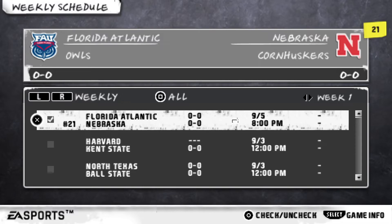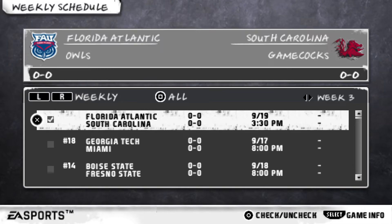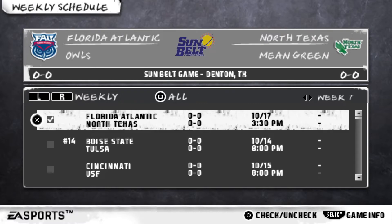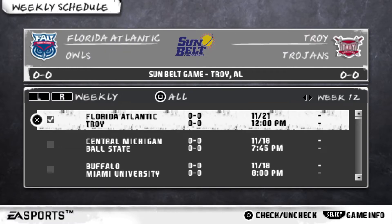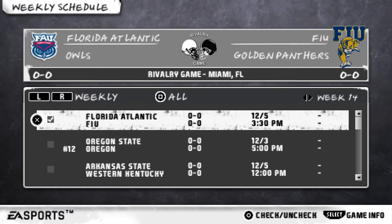Looking at the weekly schedule: in week 1 we hit the ground running against the number 21 Nebraska Cornhuskers. Week 2 we host the USF Bulls. Week 3 we head to South Carolina to face the Gamecocks. Week 4 starts conference play in Fort Lauderdale against the Warhawks. Week 5 we play the Wyoming Cowboys. We have a bye in week 6. Week 7 we play North Texas. Week 9 we host Mid-Tennessee State. Bye in week 10, then Arkansas State in week 11, Troy in week 12, Western Kentucky in week 13, and finally our rival FIU in Miami to close the regular season.